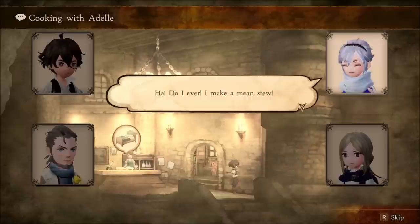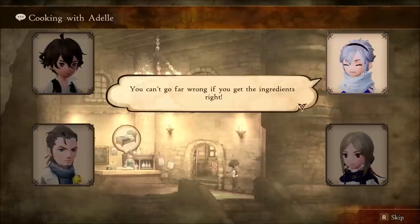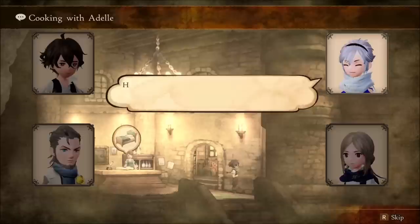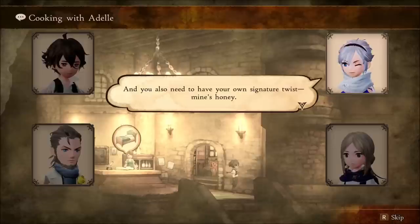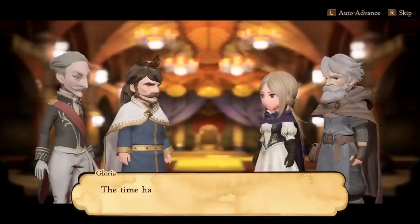However, I found myself not using party chat all that often because, number one, it's not voiced, and number two, it just seemed to pause the action and drag everything out. I was laser focused on the exploration, battling, and job leveling, and I didn't really care about them chatting about finding fisherman's knives or how they signed a guest book. That being said, I am glad they included it and made it optional for those who would appreciate the lore.